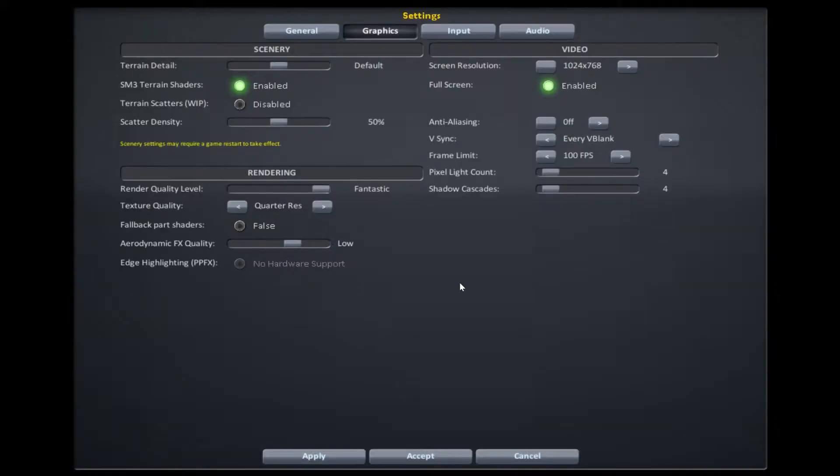The first resolution I tested was 1024x768. I kept the terrain detail at default, scatter at 50%, render quality up, but texture quality down to quarter res, and anti-aliasing off.